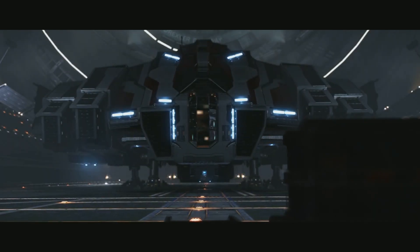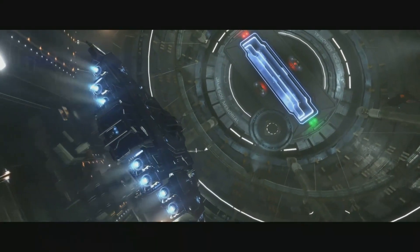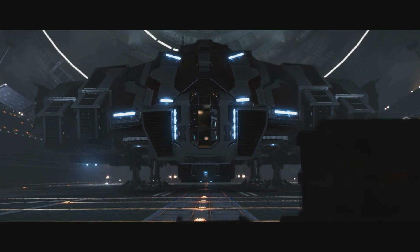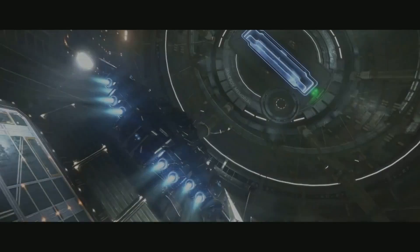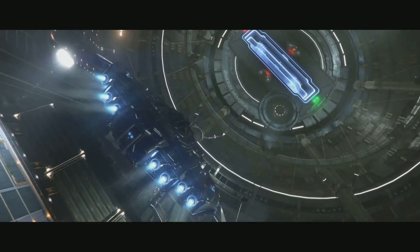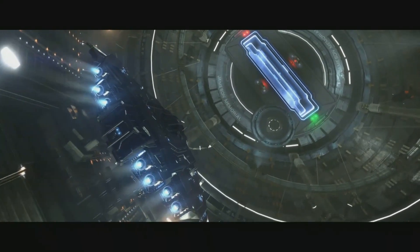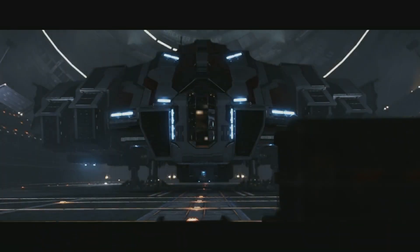The teaser video for the future of the 2.4 update also contains a clip of the Type 10 Defender, which presumably means we should expect to see this in-game before Christmas. It's obvious that this shares aspects of the design of the Type 9. Major visible changes include additional engines, which suggests faster speed and boost stats, or perhaps this is to counter a larger tonnage vessel with more armour.